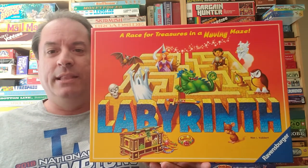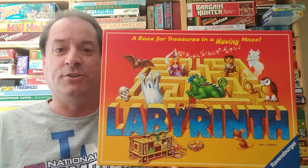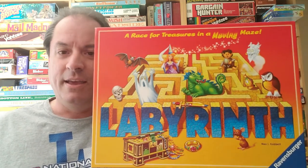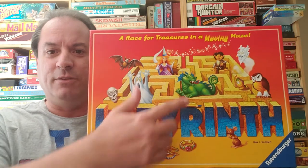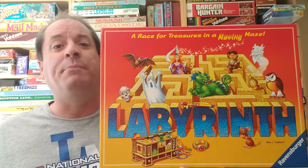Hello everybody, Jamie back with another episode on the Board Game Man channel. Thank you so much for tuning in. This game has different versions to it. This is from 2007, from Ravensburger, and it's called Labyrinth. What I love about this cover is that dragon in the middle with the maze — it totally reminds me of the Atari 2600 game Adventure, which I was a huge fan of as a kid. But anyhow, let's go on to the gamers table and I'll show you how to play.